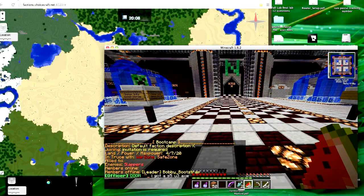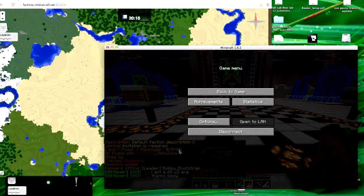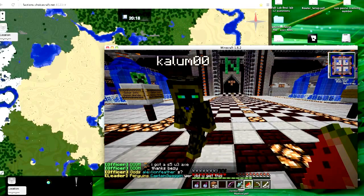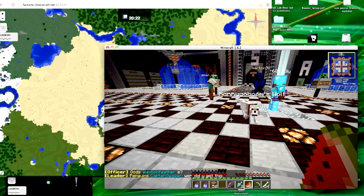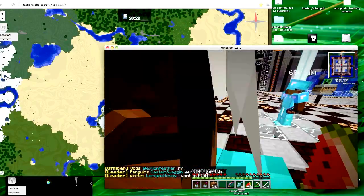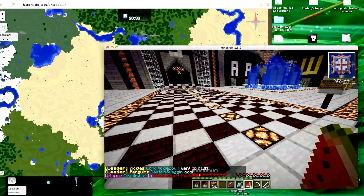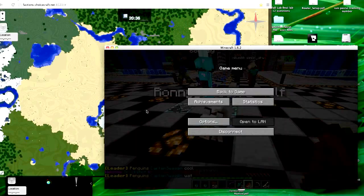It shows that they have four land, seven power, and 20 max power. Every single player gets 20 max power, so they have one player in the faction. It also means that if they died one more time - you lose four power every time you die - if they died one time, I would be able to claim their faction land.